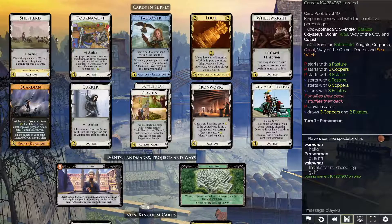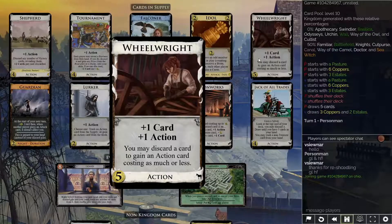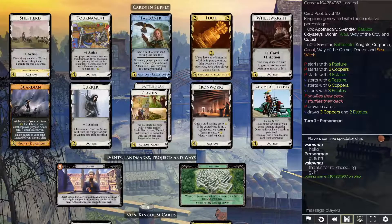It does show up in this game. In the top right corner there's a card called Wheel Right: plus one card, plus one action — you may discard a card to gain an action card costing as much or less. It gains actions and gives you back the action. Here's Wheel Right in full art. This does come into play in this kingdom a little bit.